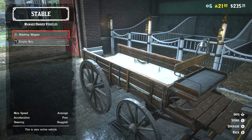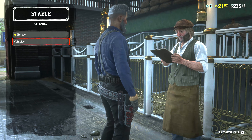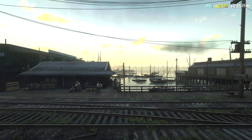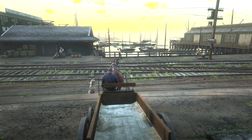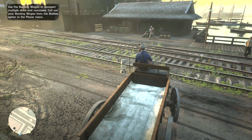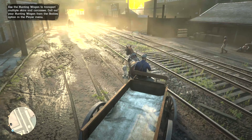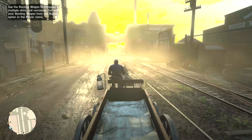It took me a second to figure out what to do — essentially just go to the wagon and then exit, and now you have your wagon. You'll also notice that as the back fills up with carcasses and skins, you're going to see that white tarp kind of just have a huge thing underneath it, so you can actually see it fill up.